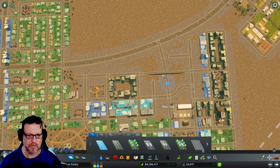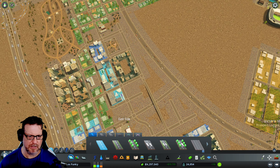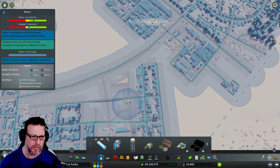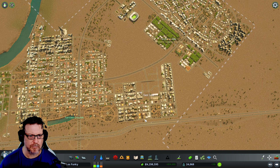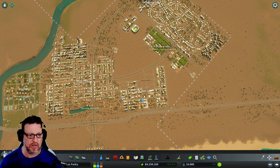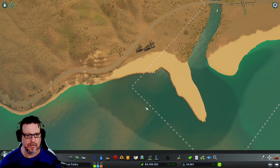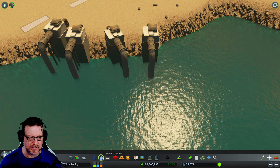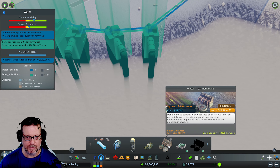I'm going to put offices on this side — I want offices on this side and high-res on this side. I don't know if this thing generates a ton of noise; I don't feel like it does, but I'm going to do that anyway.